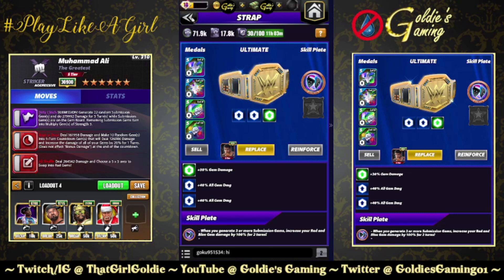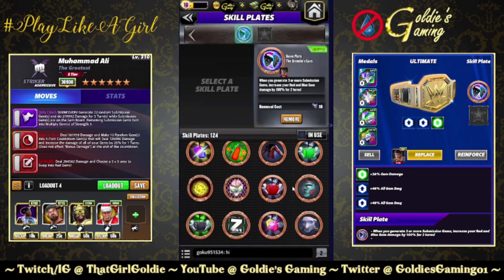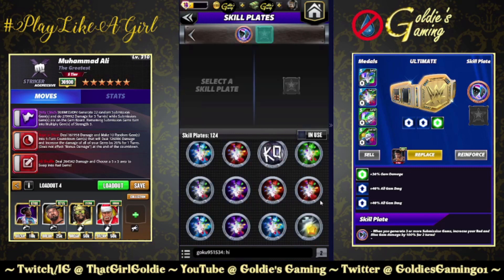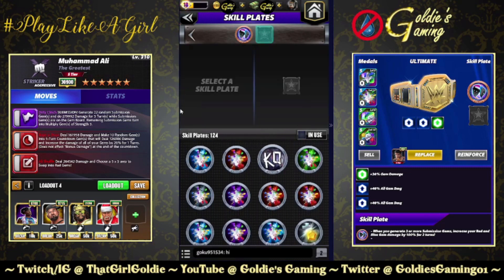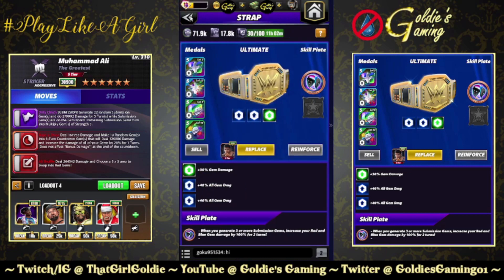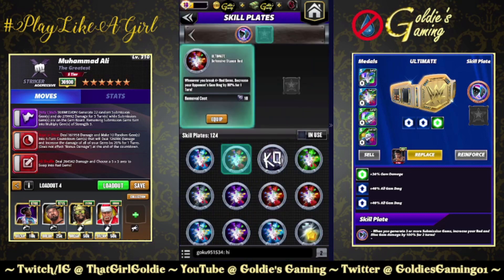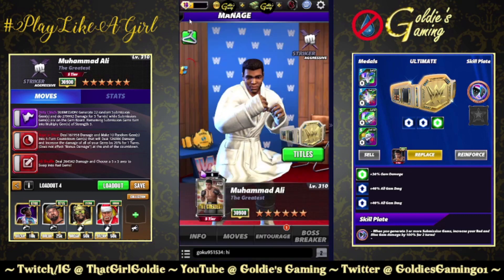Running the Gremlin's Ears skill plate: whenever you generate three or more submission gems, increase your red and blue gem damage by 100% for two turns. If you don't have Gremlin's Ears, you could use the Ultimate Opportunist plate — whenever you make four or more countdown gems, increase your gem damage by 50% and reduce your opponent's gem damage by 35% for two turns. If you have the Eyes of Judgment skill plate, whenever you make six or more countdown gems, deplete your opponent's MP. Highly recommend throwing that on for this build. You could also do a red defensive stance since you're making a large area of red gems for a little kick-out nerfing. But Eyes of Judgment plate would be the way to go.